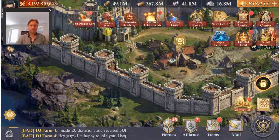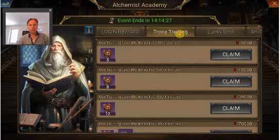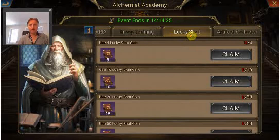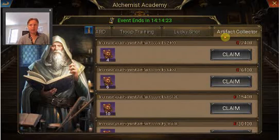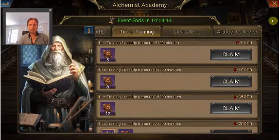In this video I'm going to have a look at the third day of the Alchemy Shop event. Today's stages are Troop Training, Lucky Shot, and Artifact Collector. I'm not going to do anything with the artifacts — I don't have enough items for that. I'm going to focus on the Lucky Shot and Troop Training first.